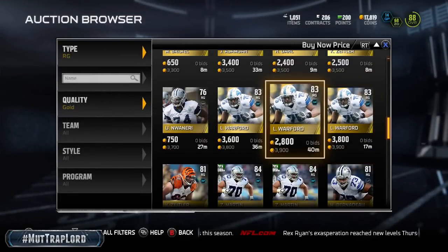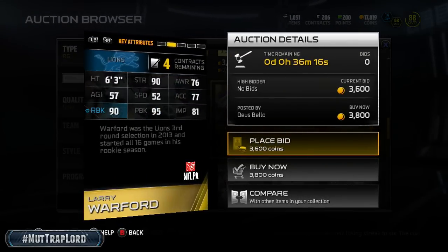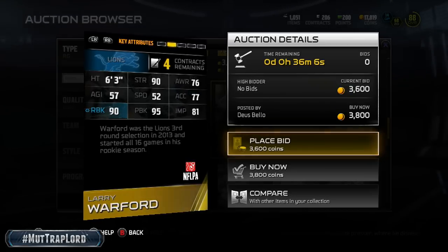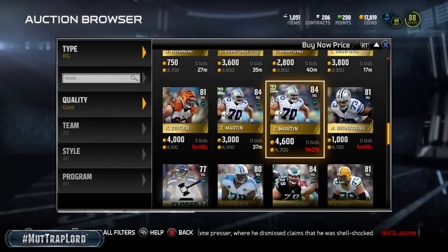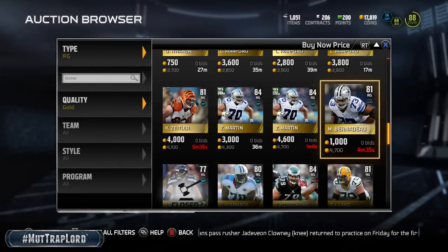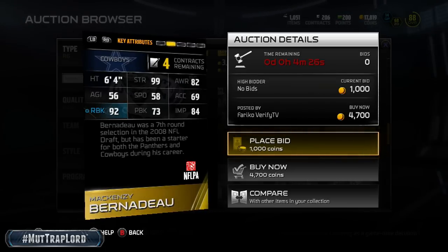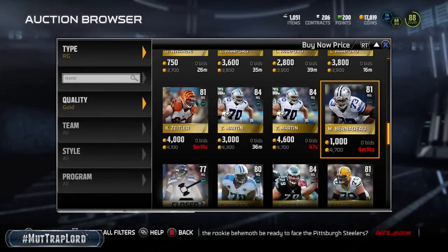Zeke Zettler's not bad either: 90 run block, 82 pass block, 86 impact block, 92 strength. But wait till you see this guy's stats — he's still in my lineup as a backup: 90 run block, 95 pass block, 81 impact block, 90 strength. He is a tank. There's also a Football Outsiders Cowboys card: 92 strength, 90 run block, 93 pass block, 80 impact block. And this guy right here has 99 strength — I played him for a long time. For 4,700 coins, 99 strength, 92 run block, 84 impact block — you are not getting off the block with that guy.